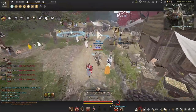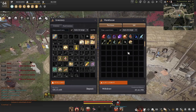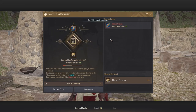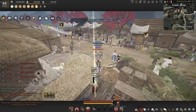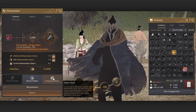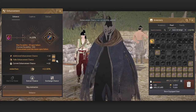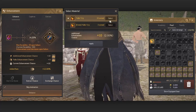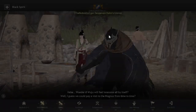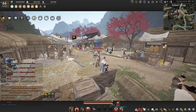Every three fails you're going to need a repair. This is the expensive part — not only the Caphras at about 40 million every tap, but you're also going to need a decent amount of memory fragments. I started yesterday at 260 and I'm now at 163, so I've already used around 100. We got PRI again — I'm getting super lucky on video. Personally I just go for DUO rather than stopping at PRI. We got a success again — anyway, that was it for this video, hopefully it helped show how to enhance, and I'll see you guys in the next one.